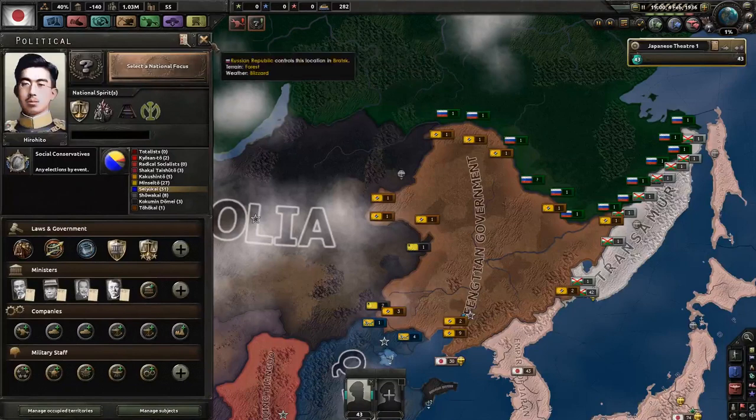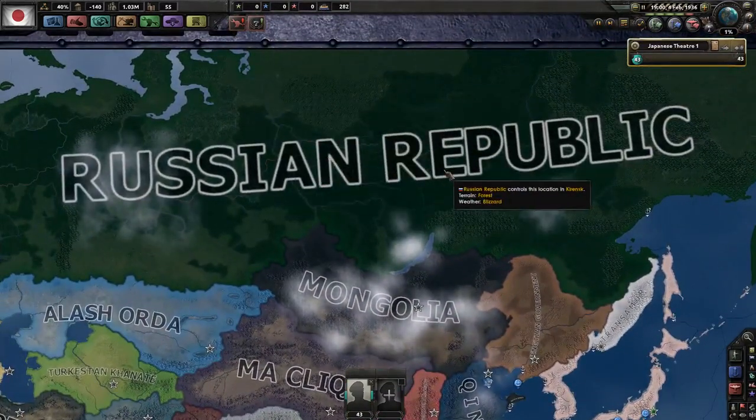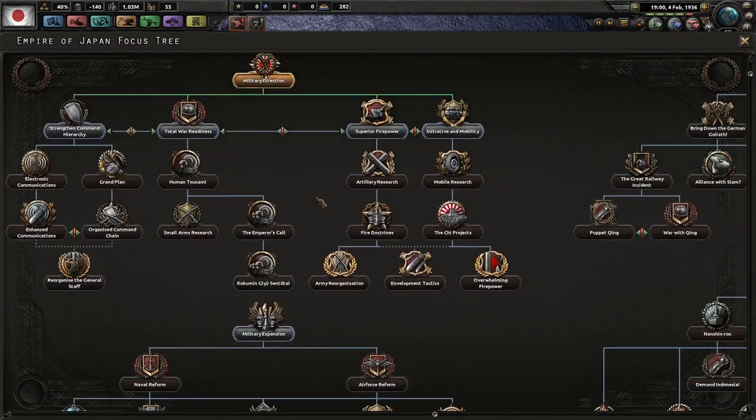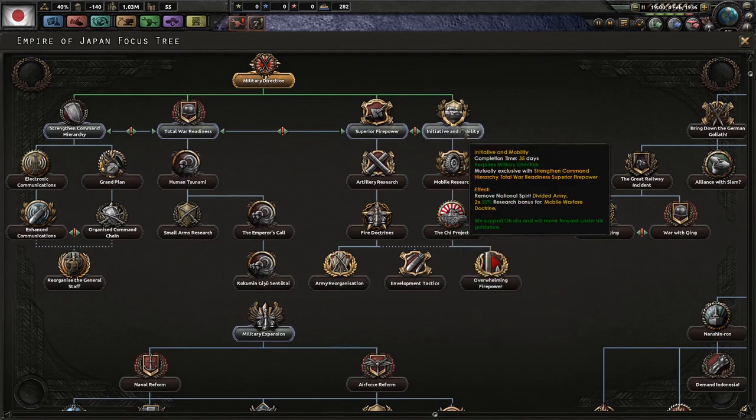You can get into a situation — in fact in a live stream I did — where you have more manpower than Russia. You can absolutely do that. But you're going to be bleeding a lot and it might not be the best use of your resources. Superior firepower is pretty standard stuff; it gives you access to army reorganization at the end, which increases your organization. You can get envelopment tactics, which increases your speed, but that's also available through mobile warfare.